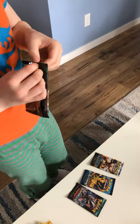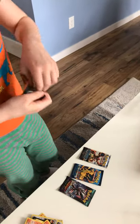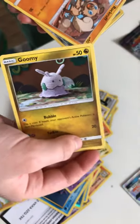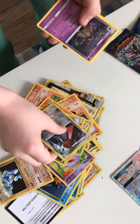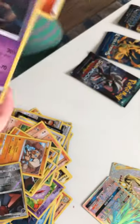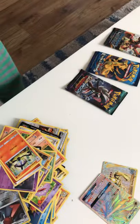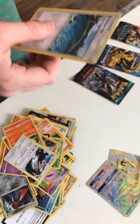I'm going to start with the Sun and Moon packs. We have a Delibird, a Mudbray, Slowpoke, a Yungoos. I've never seen that before. A Rockruff. A Reverse Holo Probopass — that's pretty cool, and I believe this was my rare. I also got a Garbodor — pretty cool. A Fire Energy, a Lampent, and a Beware GX. And then a Brooklet Hills.